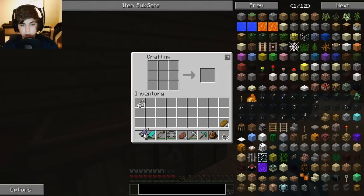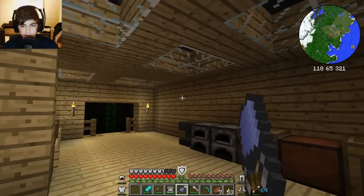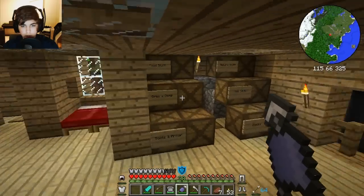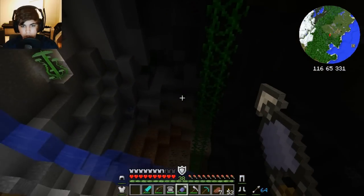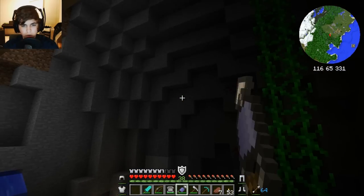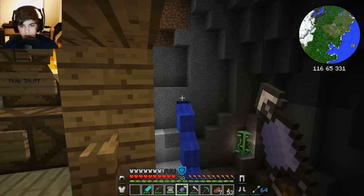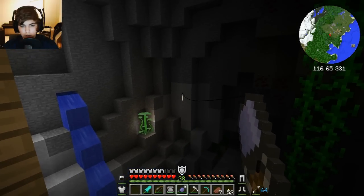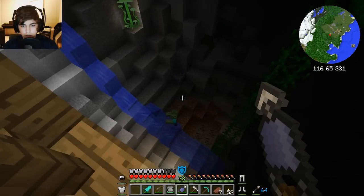We're going to craft a hookshot, which is from the Legend Gear mod — the one I actually reviewed. The hookshot: whenever you right-click you can actually hook onto things, specific blocks. We'll discover those in the cave. I'm not sure if you can do stone — no, you can't do stone. Maybe dirt? No, not dirt. Marble? Nope. Okay, so I guess just wood-type stuff; it depends, we'll have to see.